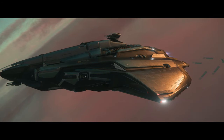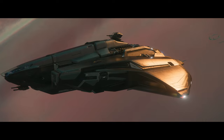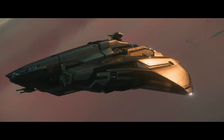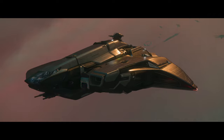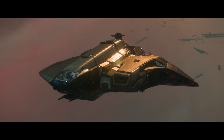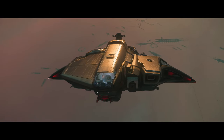A new Star Citizen Alpha 3.23.1 PTU pass just dropped and we're going straight into it. The testing focus for this one is the Expo Hall — the Expo Hall elevator issue has been resolved. Halls will run with an accelerated time frame shortly after the build releases.